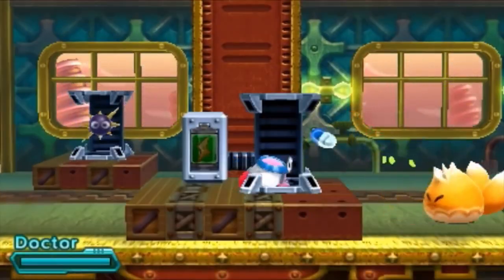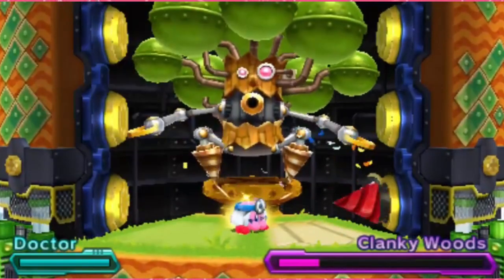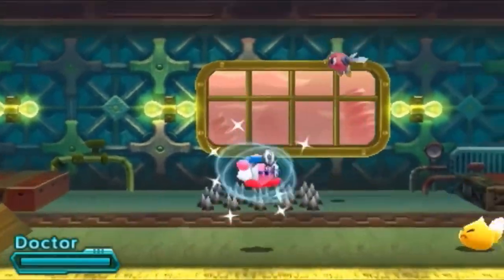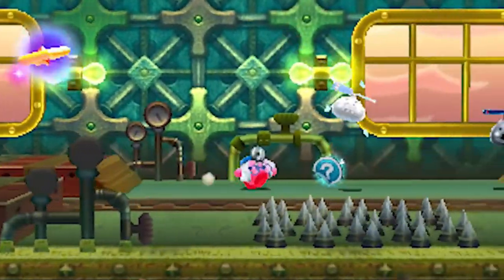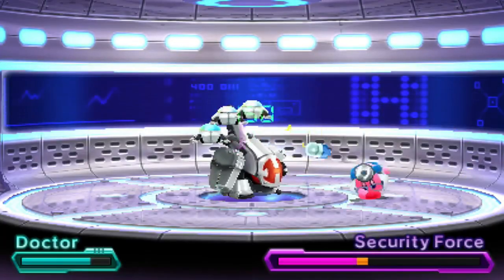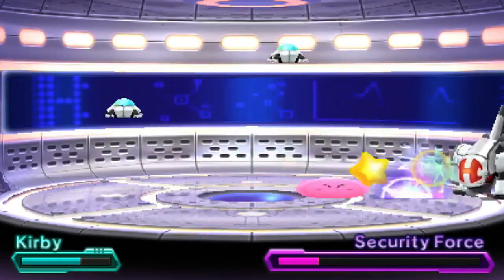With different throwing arcs and frequencies for each attack, the regular B button attack throws one pill that bounces a few times, holding down B throws out five pills covering both sides of him, and the jumping dash attack throws out three that do quite a bit of damage. While the standard pill throw does serviceable amounts of damage and can be used as insurance for enemies just off-screen, their slow speed and random bouncing heights leave them feeling a bit unreliable to me.